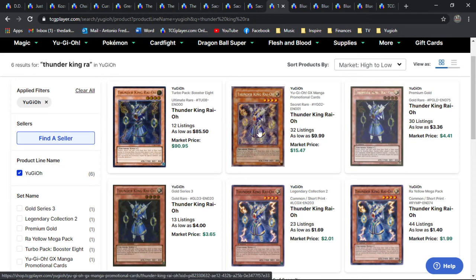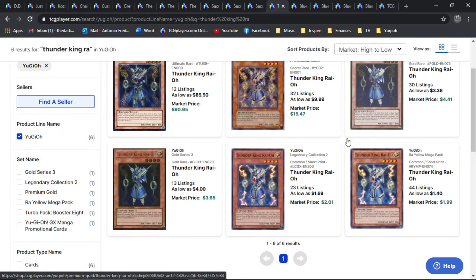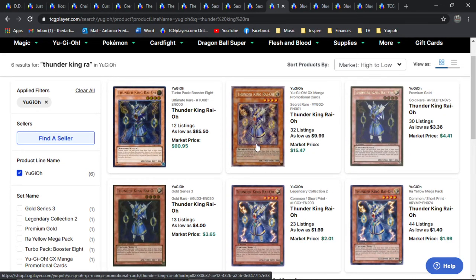The secret rare — it just looks bright and gorgeous and shiny and sparkly. It's between 10 and 16 bones. There's two versions of the gold — I'm really not a fan of those golds at all, I don't think they look good. I'd rather take a common over these golds. But the best is going to be the secret rare for sure. Just wanted to spotlight Thunder King for a little bit.